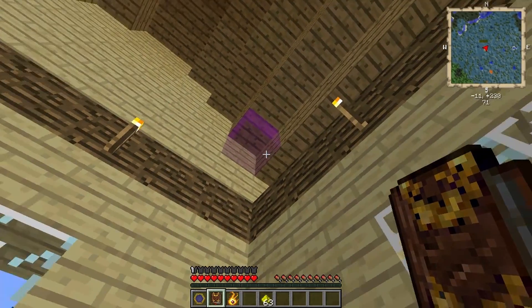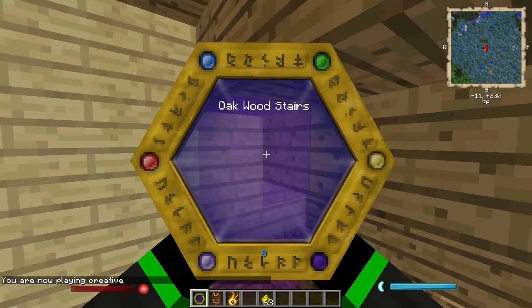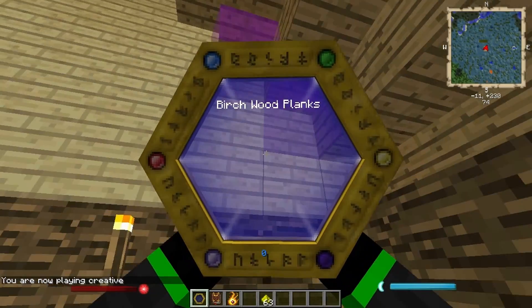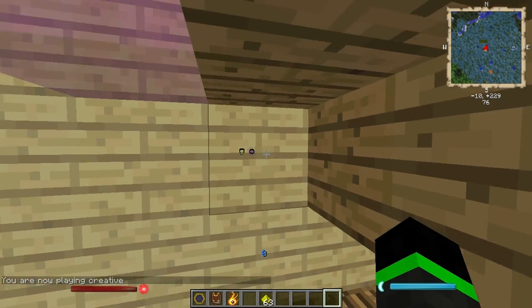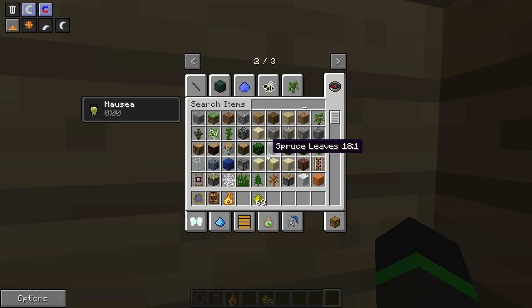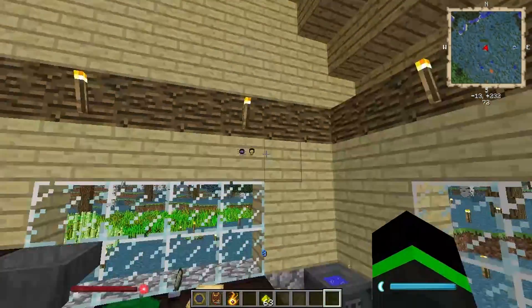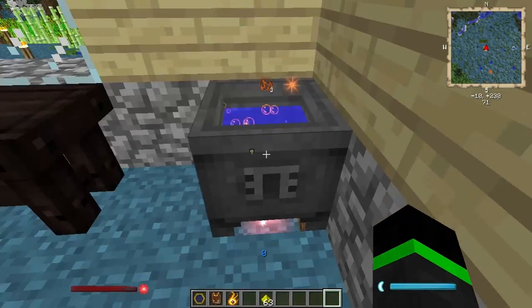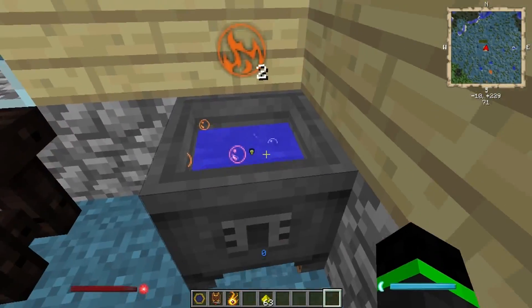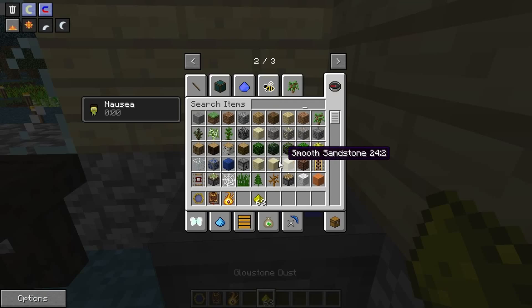And blocks of... let's fly up and see what this is. Birch... Oh! I got nauseated and taint. So you can get taint from inside the crucible - it looks like that. And as you see it goes up.